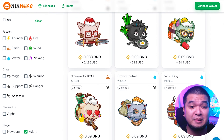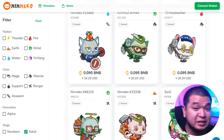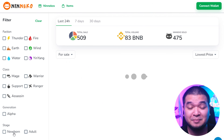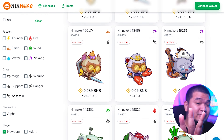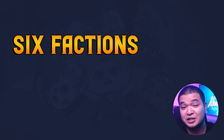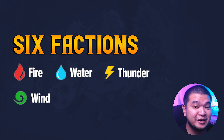Ninikos are the cat-like characters that you use in the game. Ninikos can be purchased in the public marketplace and are sold or traded using Binance Coin, or BNB currency. Ninikos are divided into six factions and five different classes.